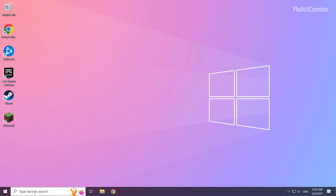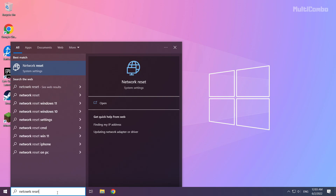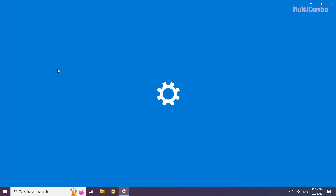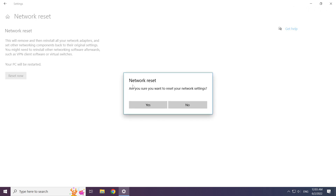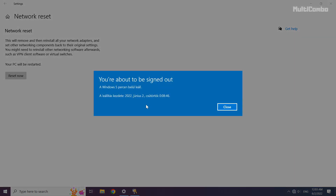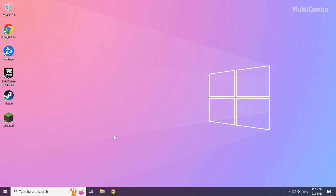If that didn't work, click the Search bar and type Network Reset. Click Network Reset. Click Reset, then click Reset now, and click Yes to confirm. Click Close, close the window, and then restart your PC.